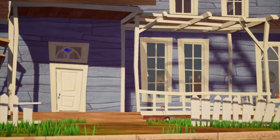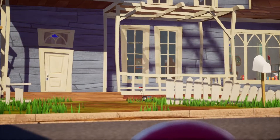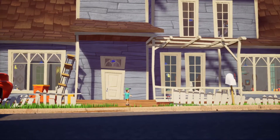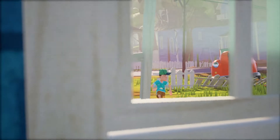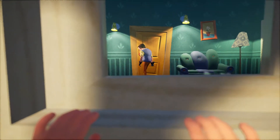Looks like we're heading into this new cutscene with the neighbor trapping the little girl in the basement. Then you're sneaking up there, see? We're about to start the game. Locking her in there with the red key.